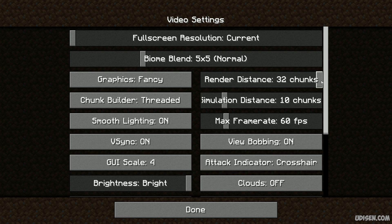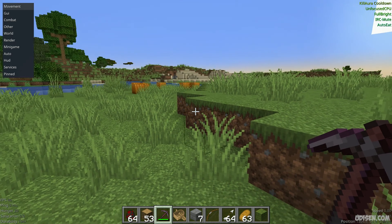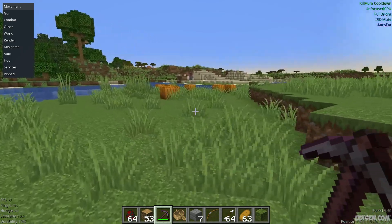If 32 chunks is too laggy for you, use 20 chunks. If that's still too laggy, use 10 chunks — the maximum render distance which works properly on your PC. I use maximum because I have an extremely powerful machine.